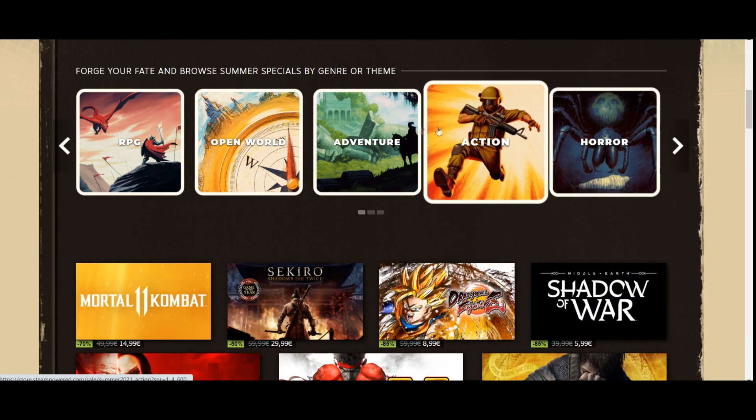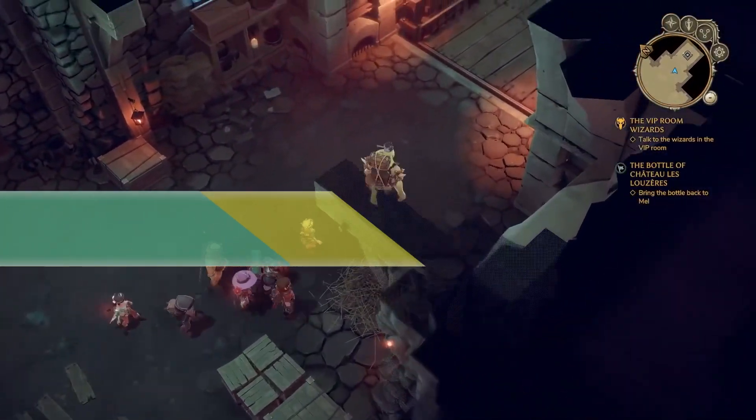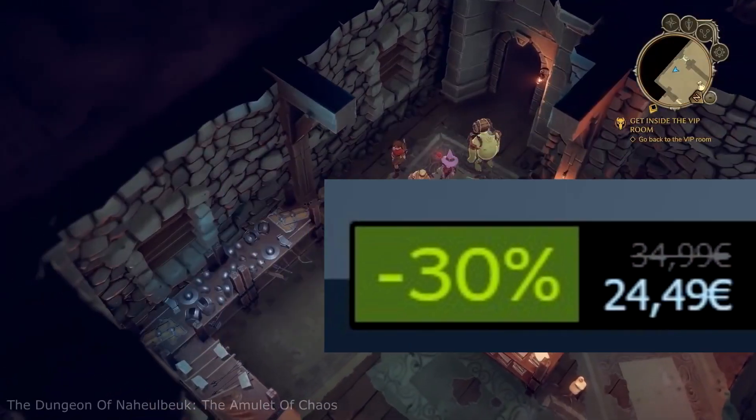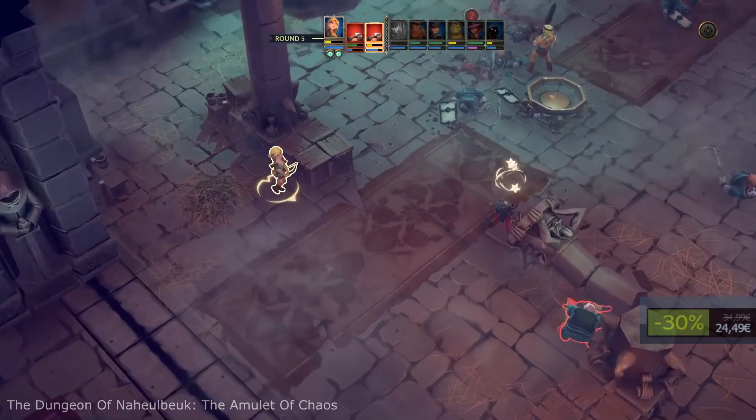Let's start with Dungeon of Nullbeck: The Amulet of Chaos. This is a humoristic approach to the serious RPG genre. Here you'll find exciting battles with creative support mechanics between team members and an adaptive difficulty system.